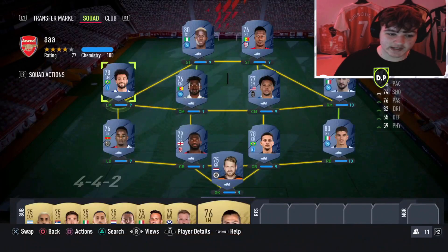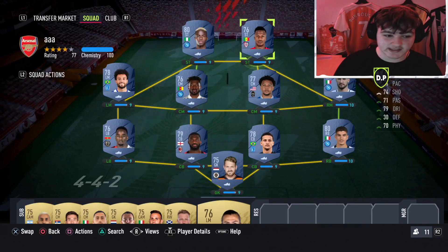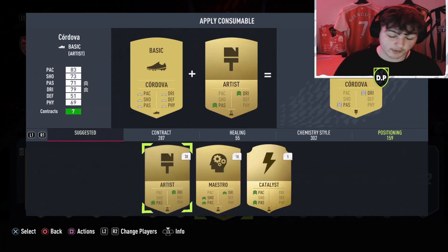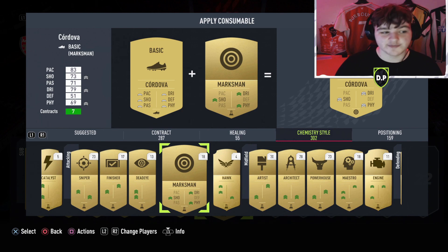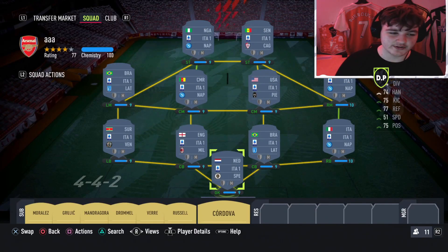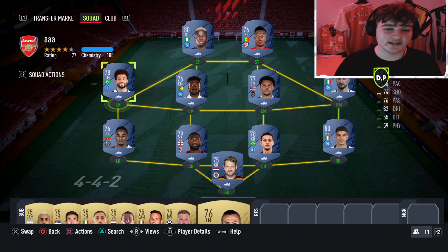You don't have to go buy Shadows or Hunters for 4-5,000 coins — check your club first. For example, I've got 200-plus chemistry styles in my club. I've got 18 Marksmans I could use. Putting a Marksman on Anderson gives him that shooting, dribbling, and physical boost. The mentality shift matters too — although he's 78-rated, with a Marksman he essentially performs as an 83-rated card. That difference can be the edge between winning and losing.